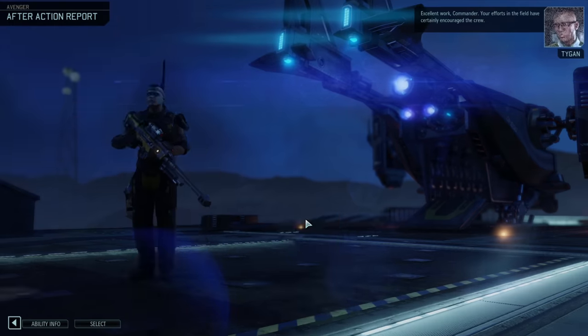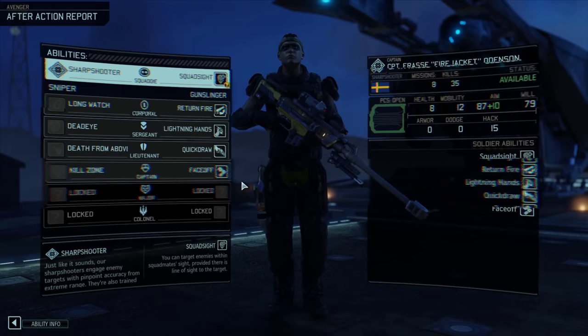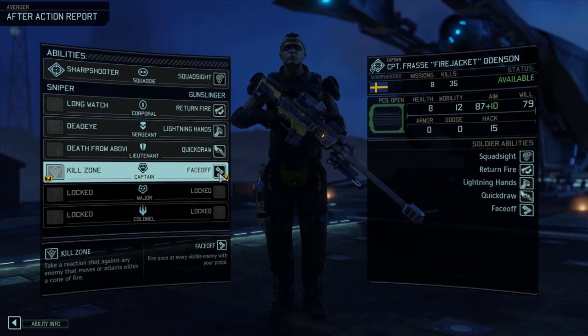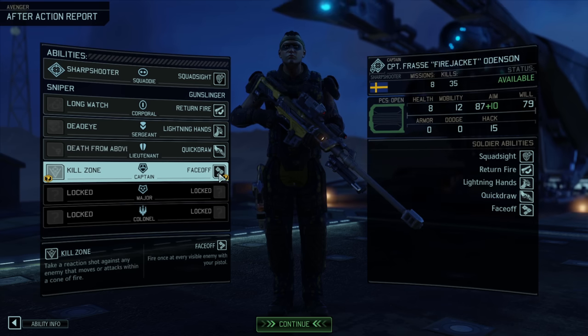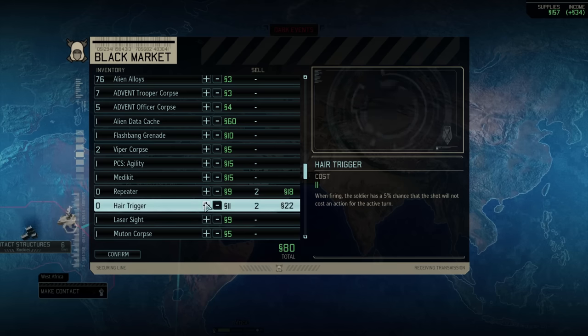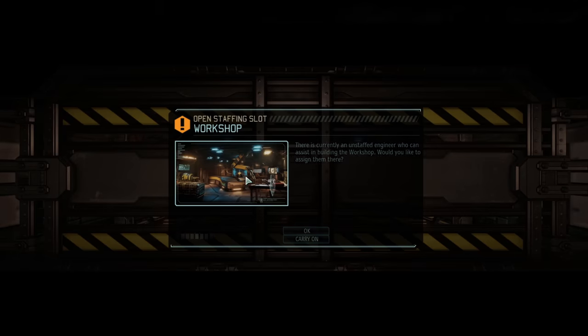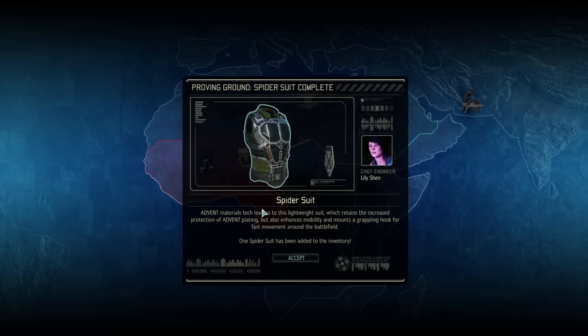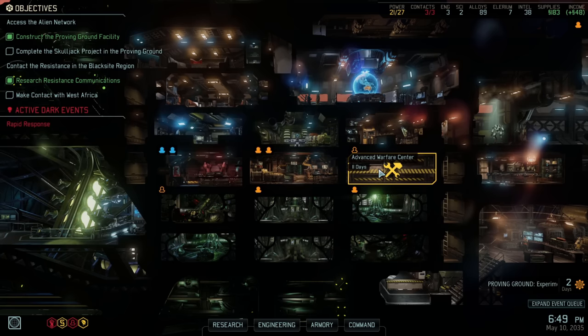Aboard our ship we have a promotion, and this ability is why I picked Sharpshooter: Faceoff, which allows us to attack every unit we can see with a four-turn cooldown - it's just too good to pass up. We sell some stuff to the black market, make contact with South Africa, set our engineers to build in a workshop, and also get the spider suit from the proving grounds, which is amazing. We get the workshop online and build the advanced warfare centre.